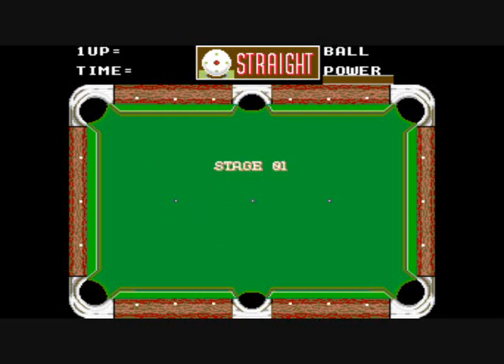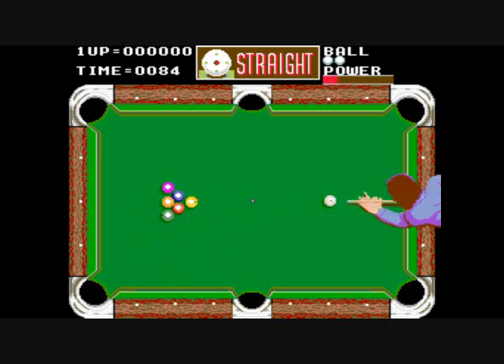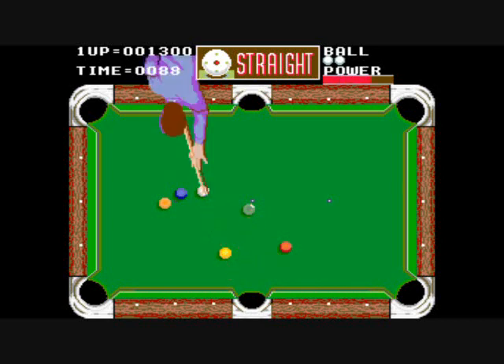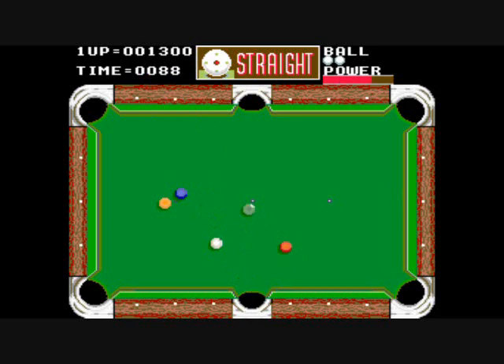We'll go ahead and get started. You will start the game with three lives or three balls. Once you miss — once you fail to sink a ball — that will cost you one life, and that even starts right off the beginning. But I did sink a ball at the start to start things off. If you sink the cue ball, or scratch, then that will cost you a ball.